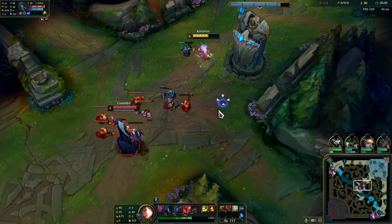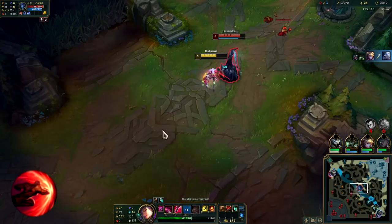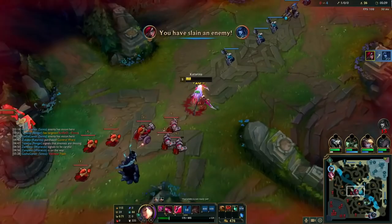Going down the tree, we have Sudden Impact, which I think is really good because it gives 6 magic pen and you're going to be proccing it all the time because you're going to be using your Shunpo a lot. On some occasions, I do take Taste of Blood for difficult melee matchups just for the sustain in lane. But if you don't need it, I would recommend going Sudden Impact.